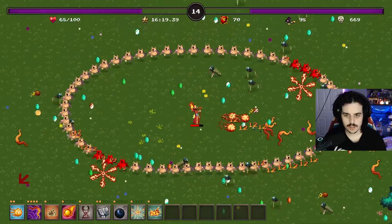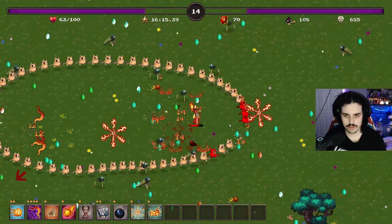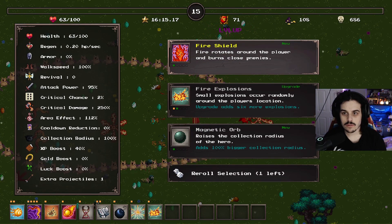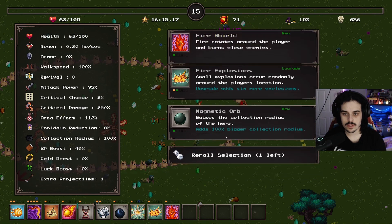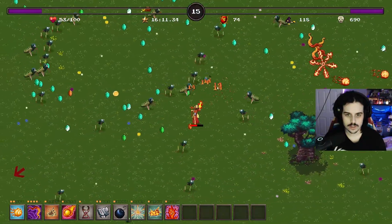Come on, I need one opening, just one. Please. There we go - I think we did it. Fire rotates around the player and burns close enemies. Yes, we did it!